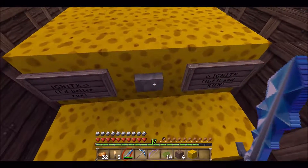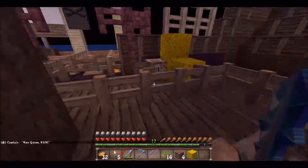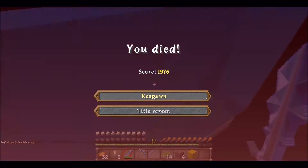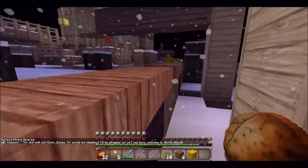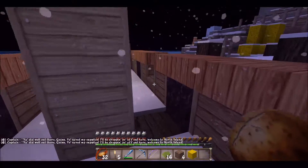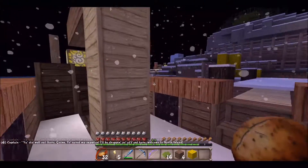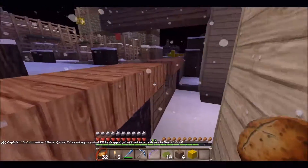Ignite, hit and run — sounds like GTA. I'm not running. I need to get out of here. Oh no — oh Jesus Christ. Was that supposed to happen? Well, at least I keep my stuff. Maybe that was supposed to happen, because look — I'm here now. 'You did well out there, Quinn. You saved my supplies. I'll be dropping you off here. Welcome to North Island.' Not sure what just happened, honestly. But I'll take it. This map gets another point for having unexpected climaxes. At least I died now, because I could test out if you keep your stuff or not when you die — and you do, because apparently you have to die to progress through this.